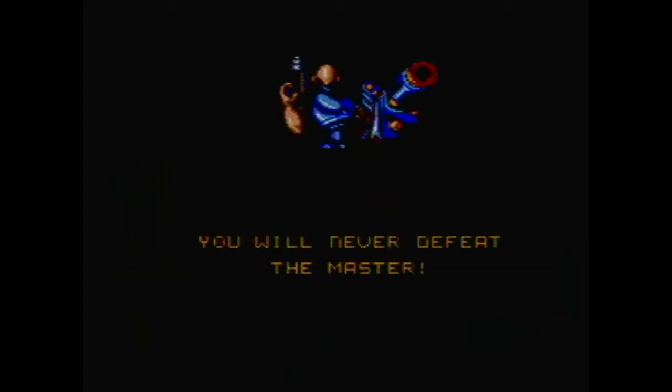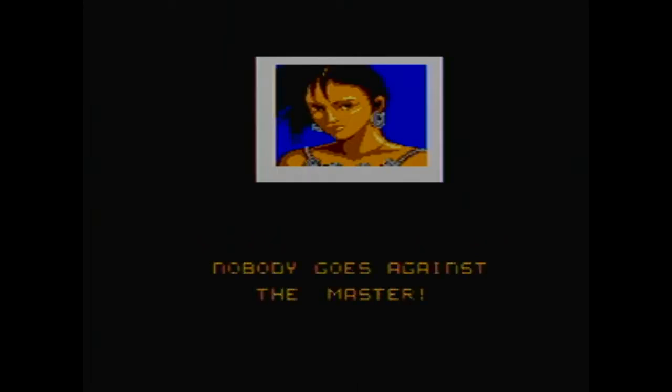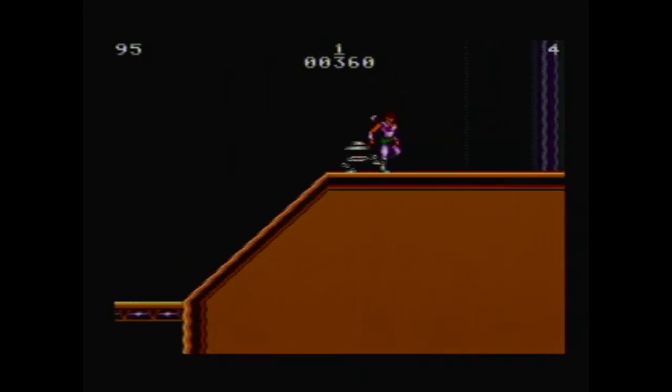There is very little exposition contained within this version of the game, and the manual only explains the superficial backstory about the Grand Master sending his extraterrestrial armies to conquer the Earth.